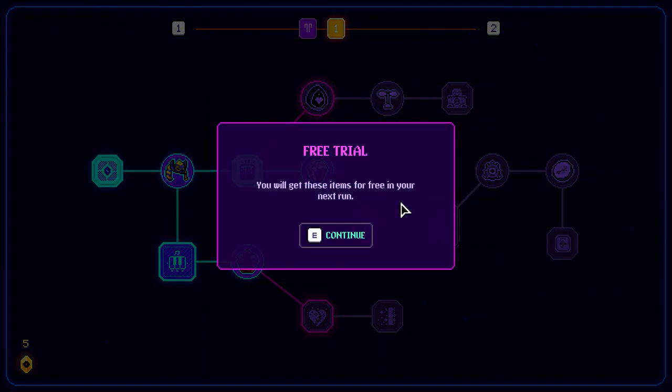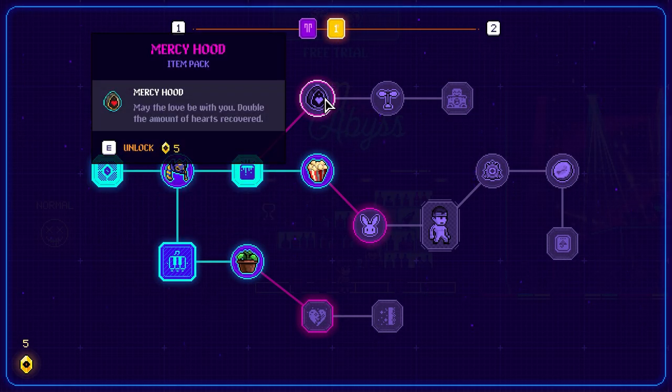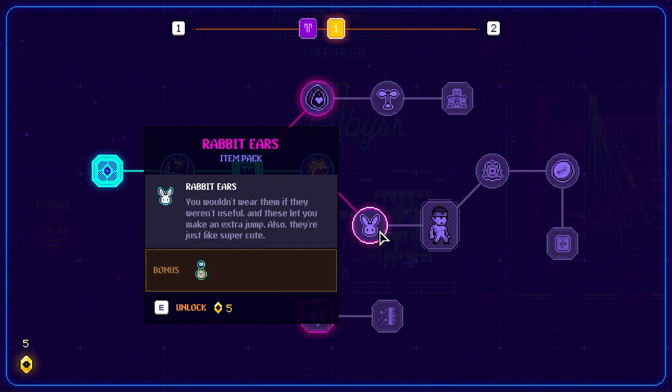And 'Free Trial' — you'll get these items for free in your next run. Let's see — 'May the love be with you': double the amount of hearts recovered. And 'You wouldn't wear the M if you weren't useful': an extra jump. You know what, let's go and do that.